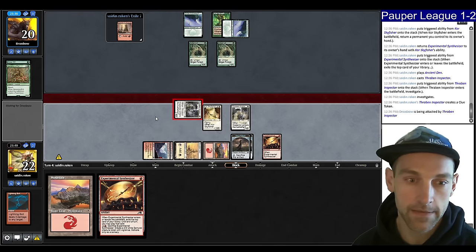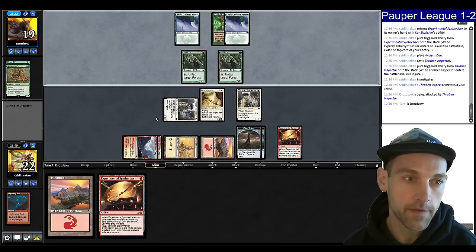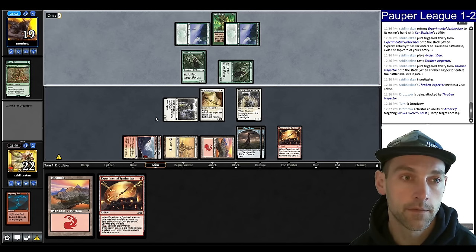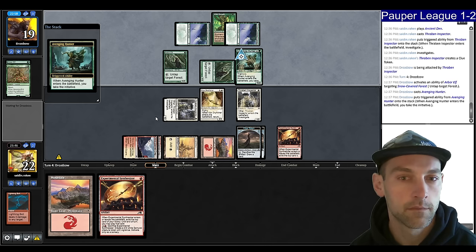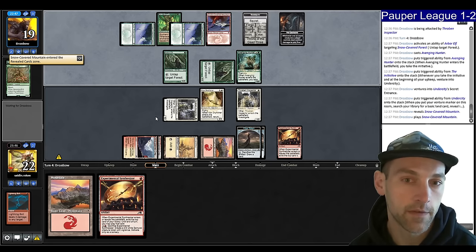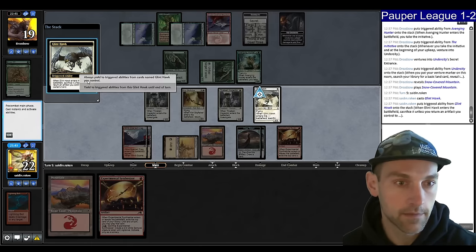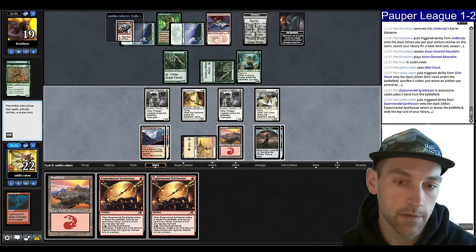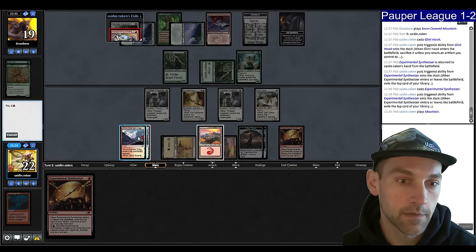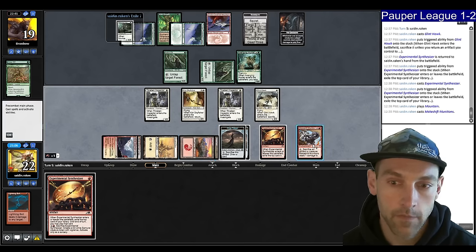If they play the Initiative this turn we can take it back with Core Skyfisher. If they kill my land, we have a lot of lands — it's not a big deal. They land triple Arbor Elf into Generous Ent, tapping and untapping. They have five mana — looks like they're going to cast Avenging Hunter. What happens if I Galvanic Blast it? Find a Snow-Covered Mountain — so they have removal for the Skyfisher. Let's lead on Glinhawk, pick up the Synthesizer, play another Synthesizer, Novice Inspector. We can play the Munitions and shoot the Arbor Elf — I'm concerned they might have a Scred. We have three creatures, ping the Arbor Elf, sacrifice a Clue, and we attack.